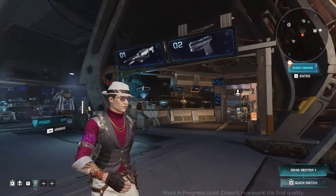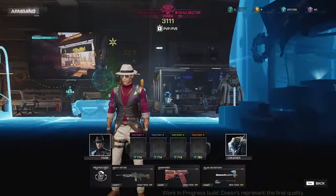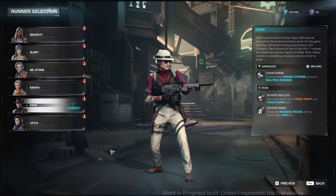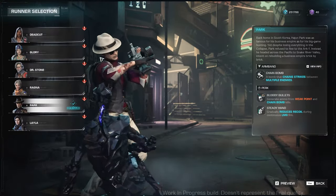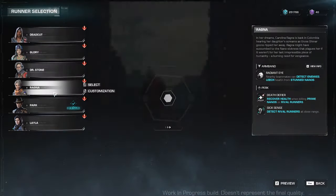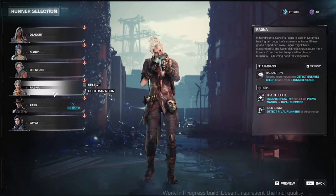As you are running about Haven, you can press Tab to open the armband menu. From here, you can select and choose the runner that you want to use. The first three runners are basically available at the start of the game. But for Ragna, she will be available from the second day of the daily rewards.